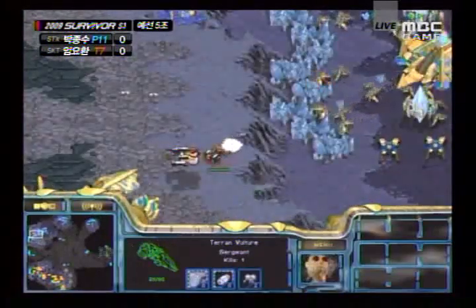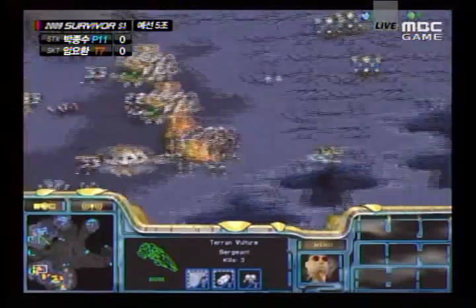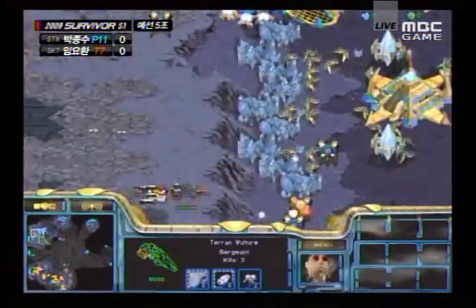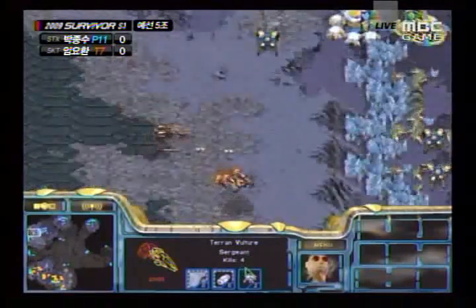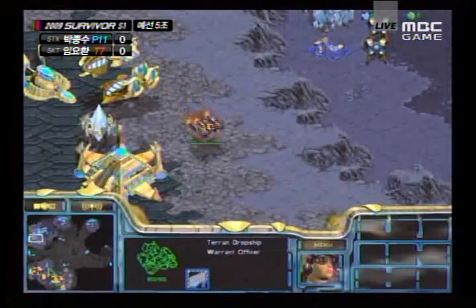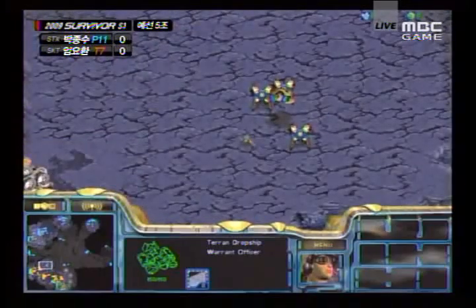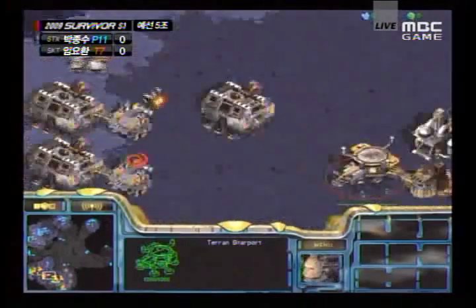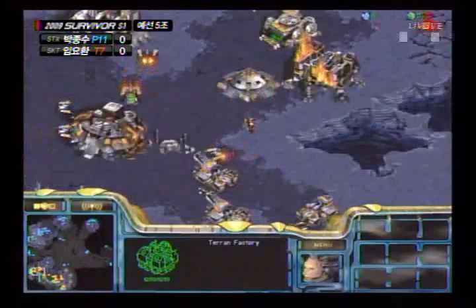Creation Toss still taking damage at his main. It looks like that front door is in fact going to hold — the shuttle pulling back. The dropship still hanging out there getting a complete look at tech lifting off, and still two mines in the way in case that dragoon decides to wander up. Let's see if Creation Toss ends up losing an additional dragoon as a result, and there's two more dropships — so four factories total.